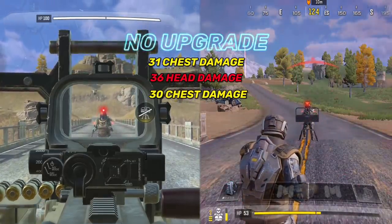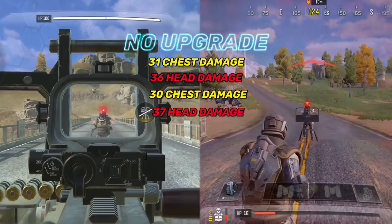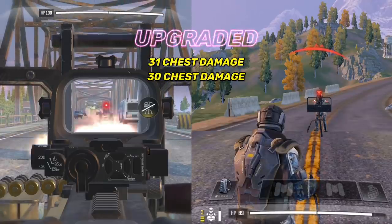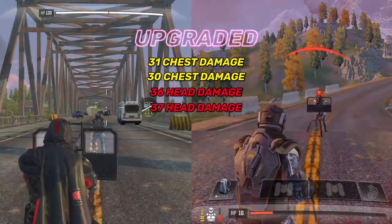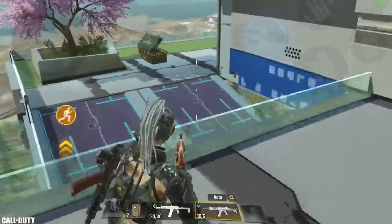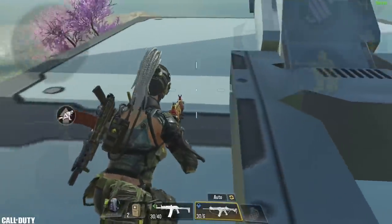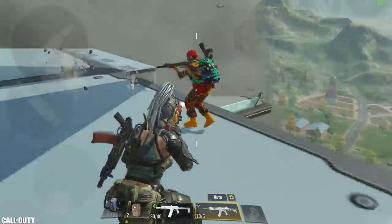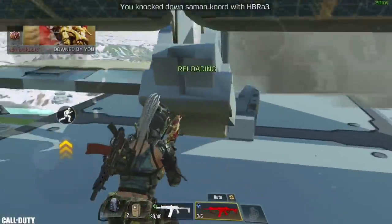I tested the machine gun damage for both the chest and head areas at 10 meters range. It has the exact same damage with and without an upgrade — 30 to 31 damage to the chest and 36 to 37 to the head. The upgrade doesn't affect damage. To give you an idea of how deadly it is, the Desperado has 1.5 times the damage of the AK-47, so it's always a bad idea to challenge Desperado users face to face.